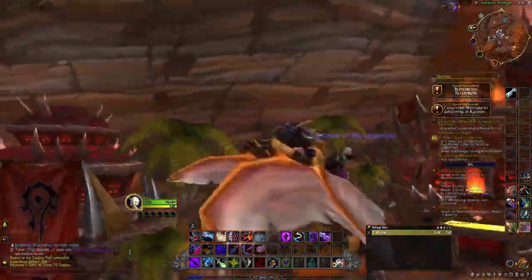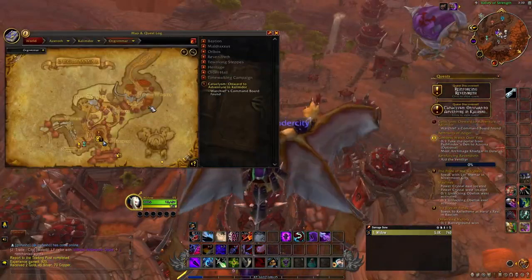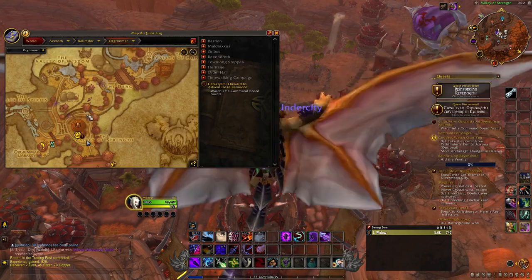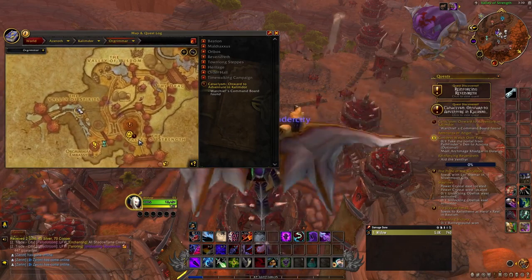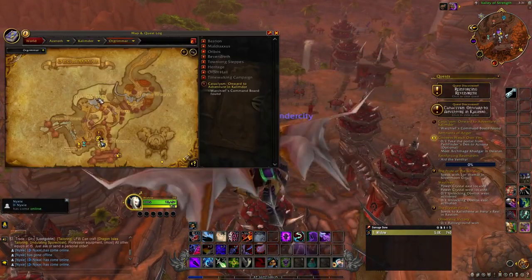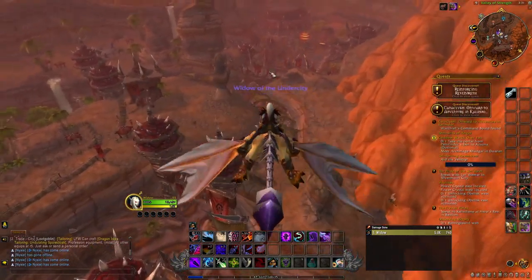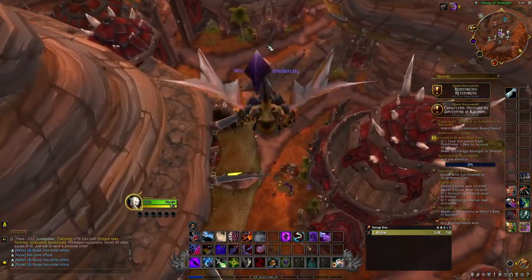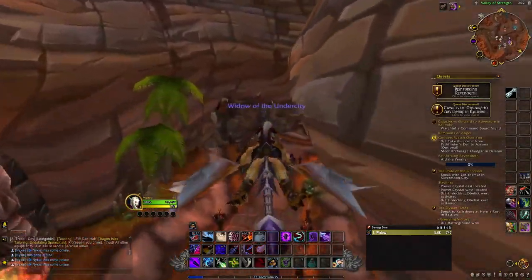Let's fly up and get an overview of Orgrimmar's layout. For the Alliance they had Districts; for the Horde they have Valleys. Here's the Valley of Strength — the main area. Then there's the Drag, a circular navigation area. The Valley of Honor is at the back, and then there's the Valley of Wisdom and the Valley of Spirits. The Valley of Spirits is a troll area, Valley of Wisdom is a tauren area with huts and training dummies, and Valley of Honor has the stables. Down below is where the Horde has its PvP vendors and PvP mount stuff.